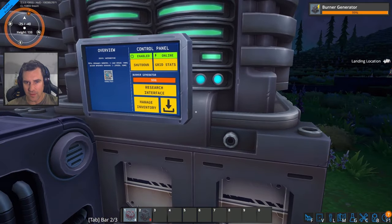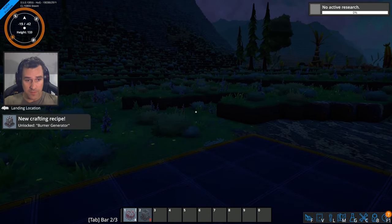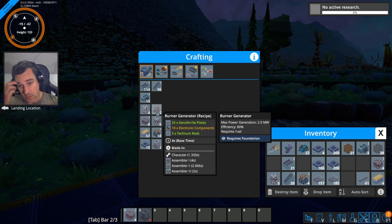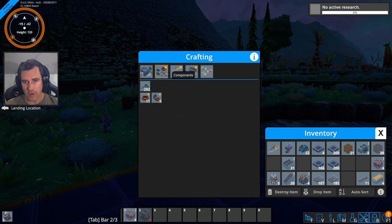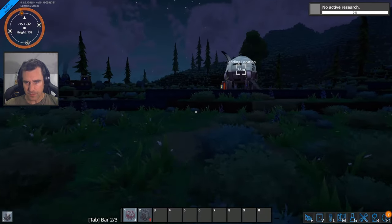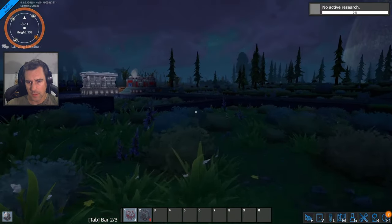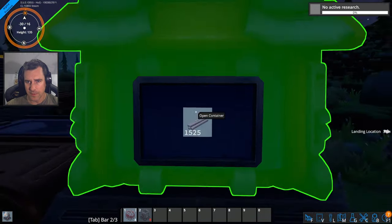I notice you're not taking science packs — oh, you have science packs, never mind. Burner generators — what do you need? Electronic components. So once I get these going I'm probably going to need to start automating production of electronic components and wire coil and stuff. I have parts production already going but I need those being automated. I have to keep that in mind. Now what am I short of? These bars — let's grab some more bars. That's solved pretty easily.